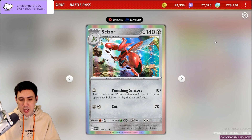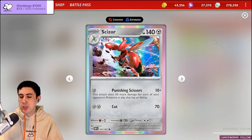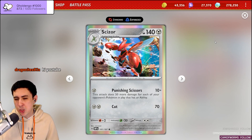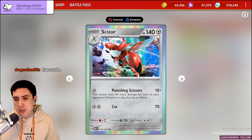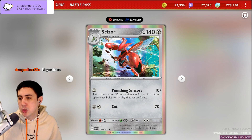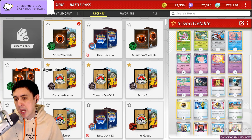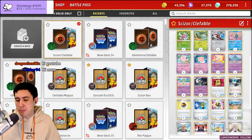Punishing Scissors does 10 plus 50 more for each of your abilities in play for just a single Metal Energy. Being that it's Stage 1, it's relatively easy to get into play, and it has 140 HP, so it's got a bit of heft. Compare that to Kirlia, for example, which only has 80 — 140 is quite a lot to work with, giving it more bulk in the late game against decks such as Lost Zone Box.